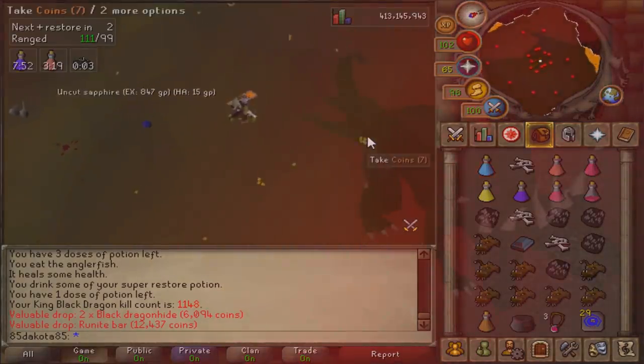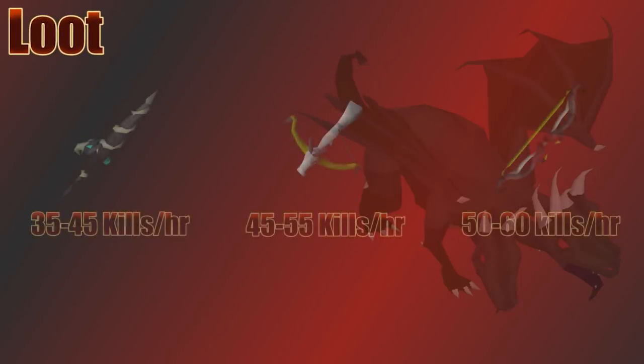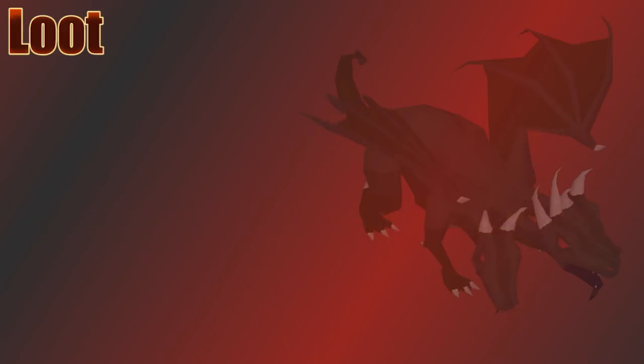Those are really all the main points for fighting the KBD. For kills per hour: with the Dragon Hunter Lance it's 35 to 45 kills per hour, with the Dragon Hunter Crossbow it's 45 to 55, and with the Twisted Bow you can get 50 to 60 kills per hour. Being on a slayer task makes a significant difference for these rates. Using the walk-under method with a crossbow or Twisted Bow can also add a few more kills per hour.